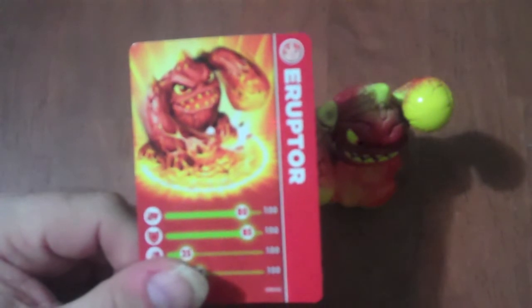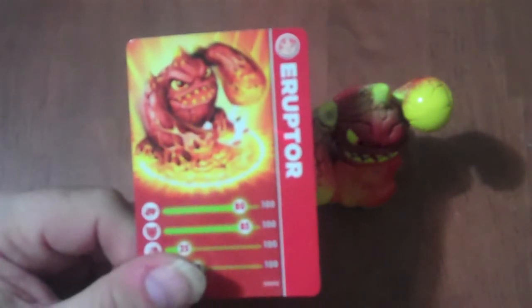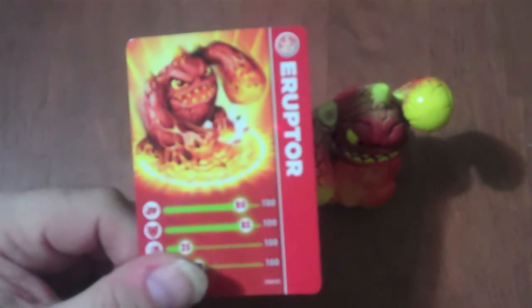He's kind of a lava like creature. As you can see in the picture on the card, he's slamming his fist down into the ground and it's just melting into a puddle of lava. He's getting ready to punch down with his other fist.